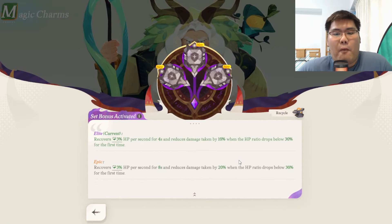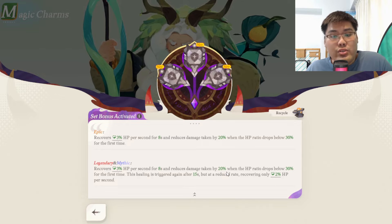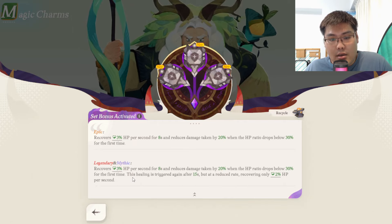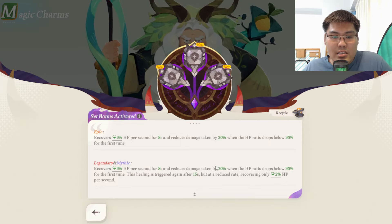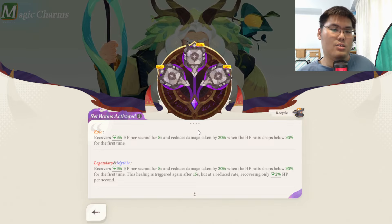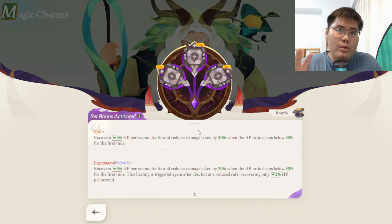For the Tank's Magic Charm, it recovers HP and reduces damage taken when HP drops below 30% for the first time, with an 8-second duration. The healing is triggered again after 15 seconds but at a reduced rate, recovering only 2% HP per second. This is good for pushing content because your tank takes all the damage and you get that initial burst of heal and damage reduction, so your back line can do what they need to do.